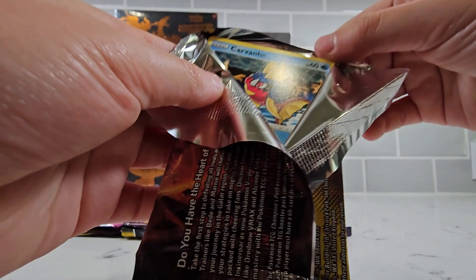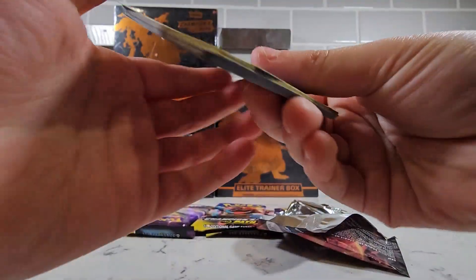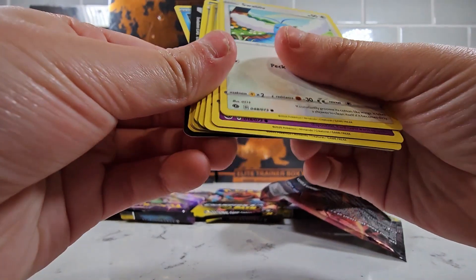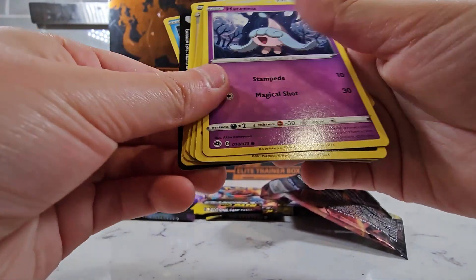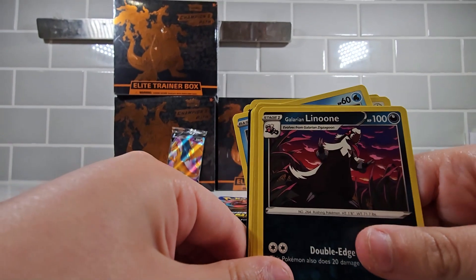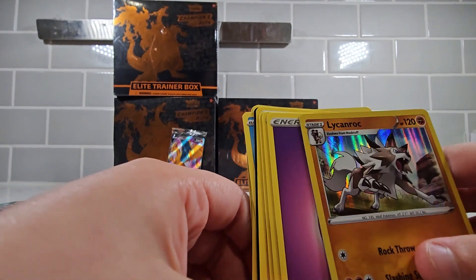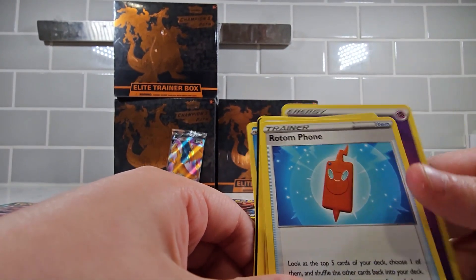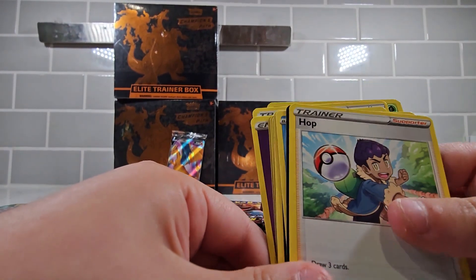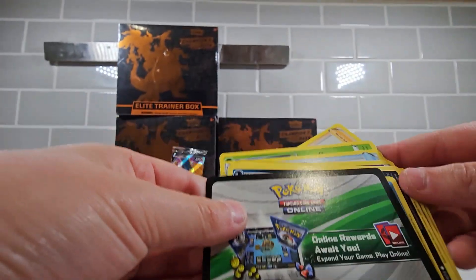Pack one: we got a Patinone, we got a Lyne, we got a Blankret, we got an Energy, we got a Rolly Time, we got a Beedrill, we got a Hop, and we got the redeemable code.